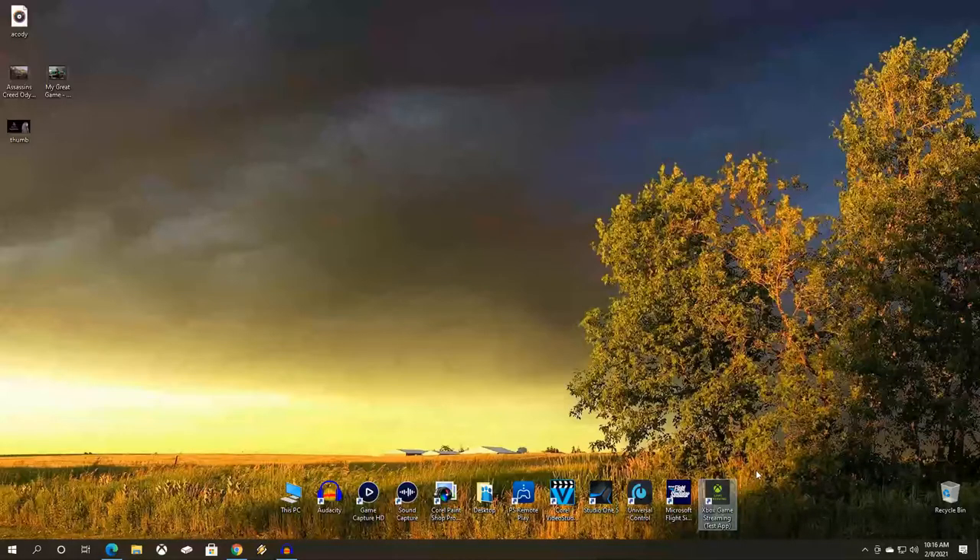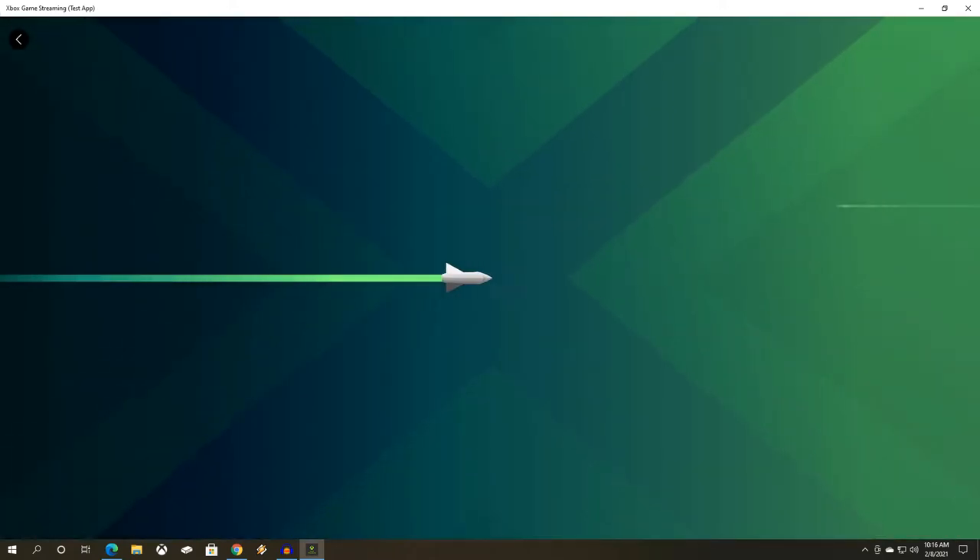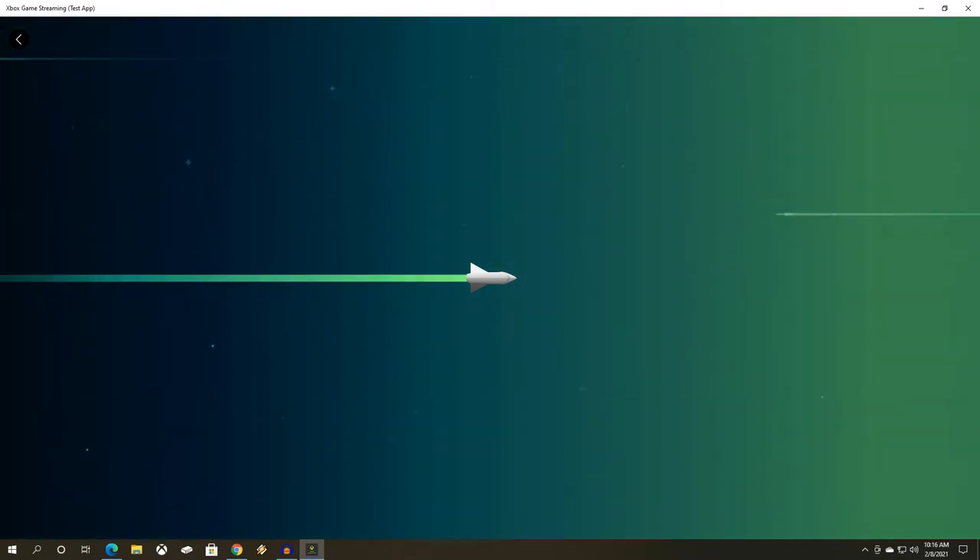Today we're going to test it by playing through a mission in Assassin's Creed Valhalla and see just how good it is. The network in my house is incredibly good — not a brag, it's just a new house with a new network. The speeds are great. However, being a test app, the connection and whatever coding they're doing in there is obviously not finished. Let's click down here and get it started. There it is — Xbox Series X — and we are off to the races.